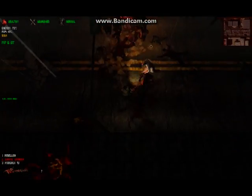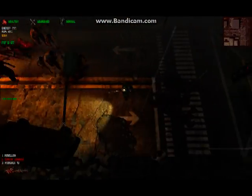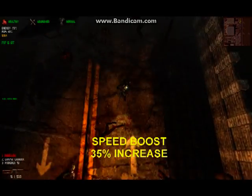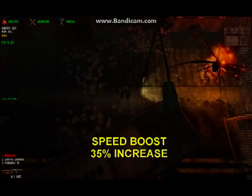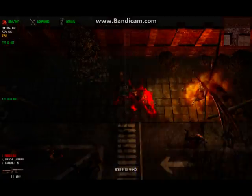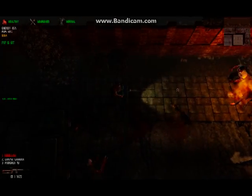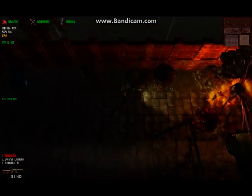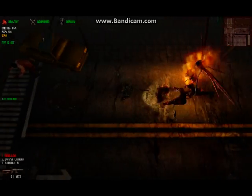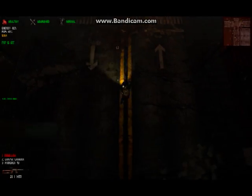Assuming undergraduate students cannot afford an expensive minigun, and do not have their builds sufficiently developed to take on a flaming wraith, the best solution is a speed boost, which increases speed by 35%. In this video, we see Nahum Gardner, a level 83 student. That's fairly advanced, but his stats are not optimized for the rifle he's using — his accuracy falls short of reliable on-screen aim. This puts him in a position not dissimilar to that faced by many lower-level students. Yet, as you can see, he does very well, not because of any particular skill, but simply because of the speed boost.